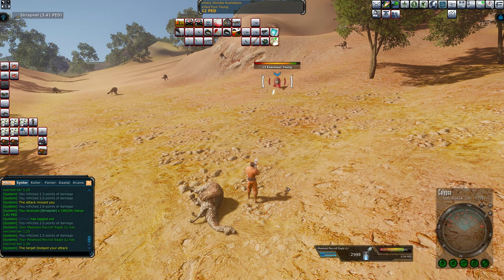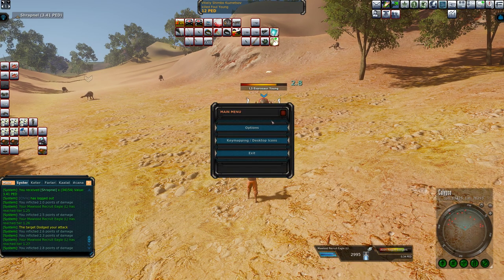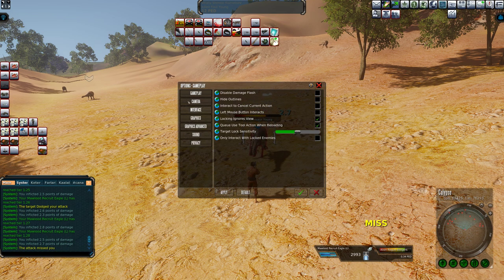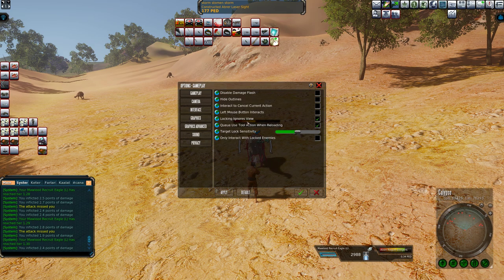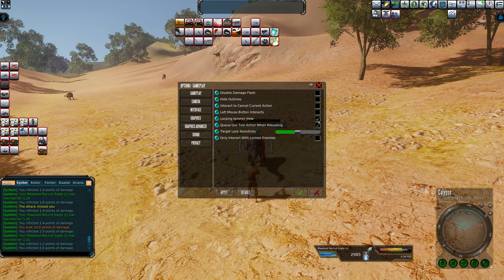The way you do that is: first and foremost, go into the Entropia main menu, hit Options, hit Gameplay, and make sure that the setting 'Locking Ignores View' is ticked in. You want the green checkmark on that one.